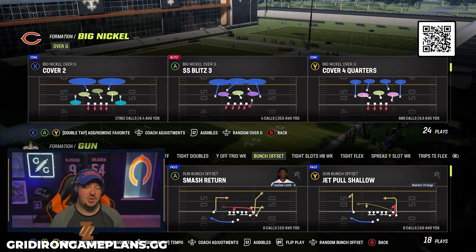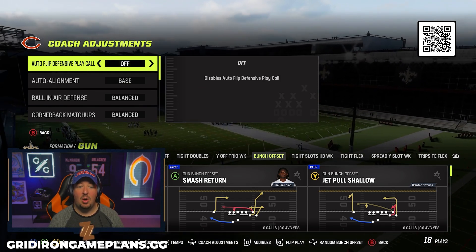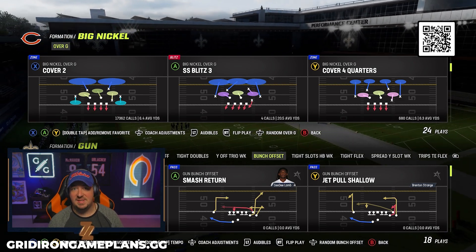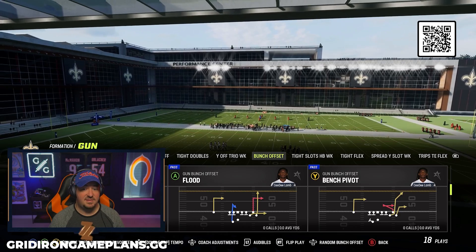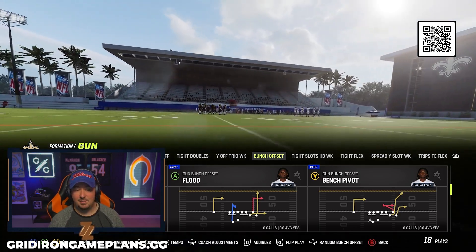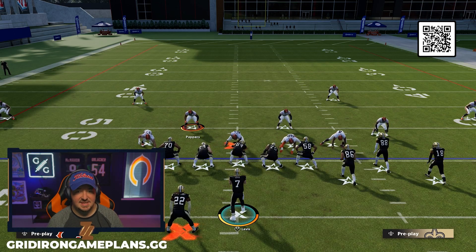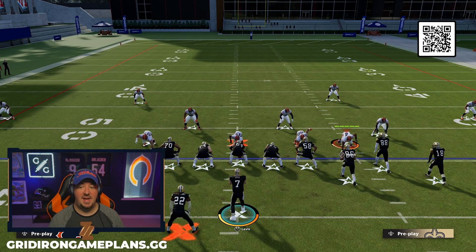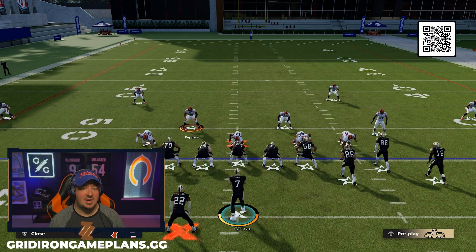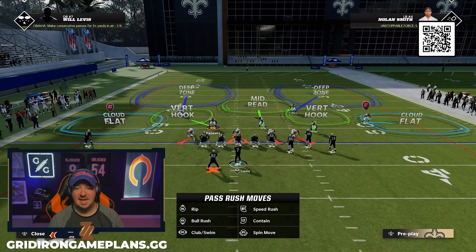Let's take the field and show you how to run this. I'm going to set this to baseline on, and I would prefer you turn the auto flip off since we're going to want the nickel corner always to the right with this blitz. All we're going to do is shift our defensive line to the right — this lines up our nose tackle head up on the center, a defensive tackle basically head up on the offensive right tackle, and an edge rusher to the outside of him. From there, we are going to crash our defensive line out, which is left on the D-pad and then the right thumbstick up, and you'll see that it crashes those angles out.